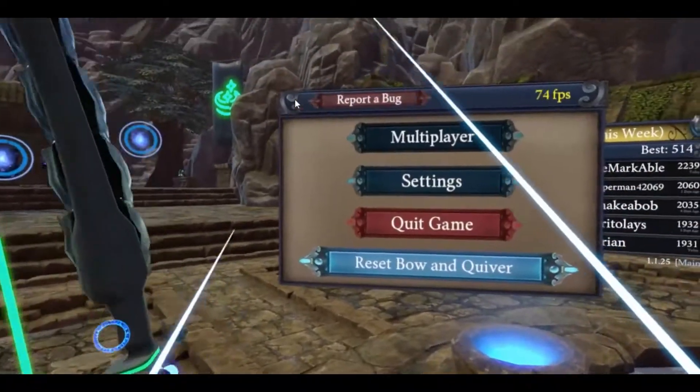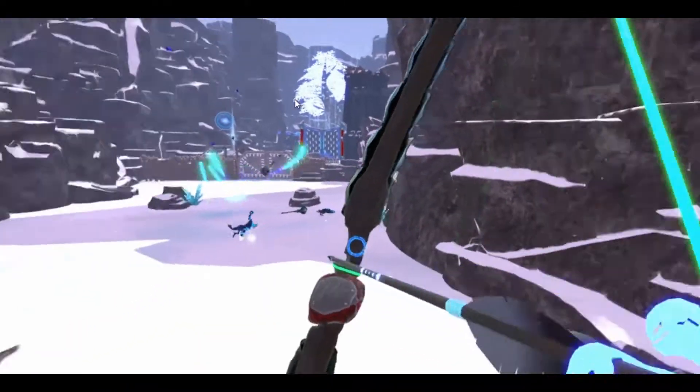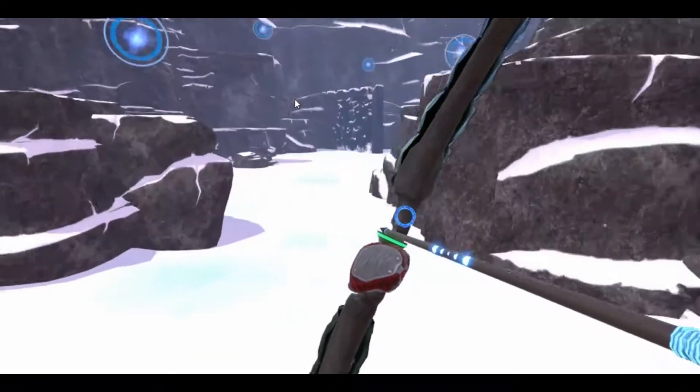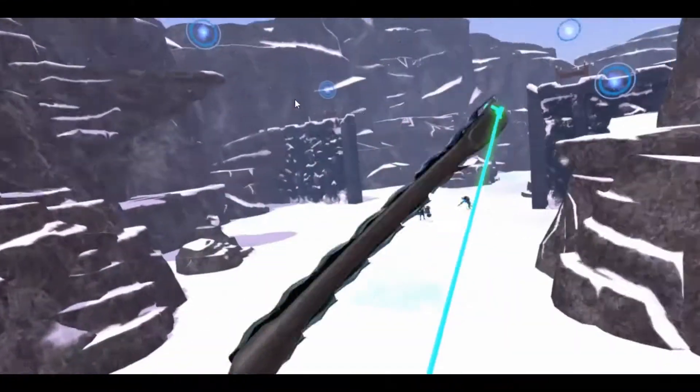It's good to practice this a few times to make sure that you get the concept down. Shooting an arrow will be your main way of teleporting around a stage. Aim and shoot at any sphere that you see that looks like this — these will be able to be teleported to.